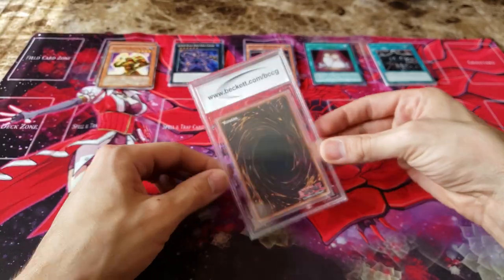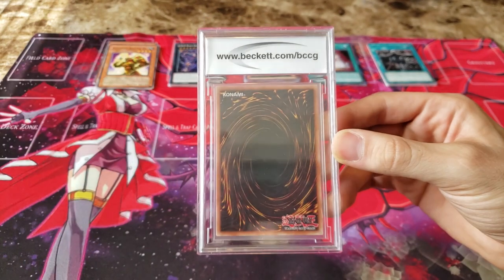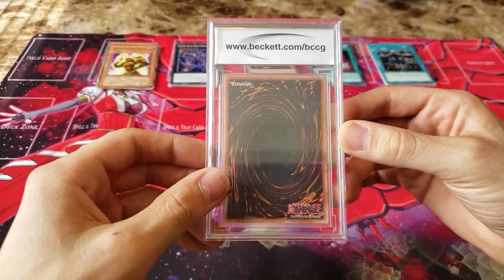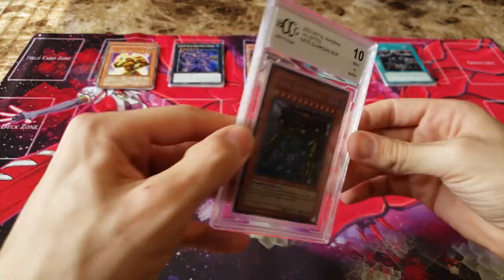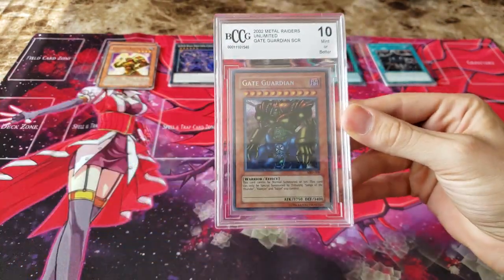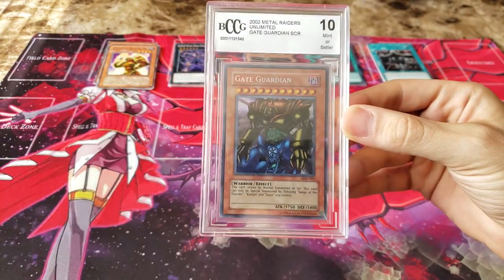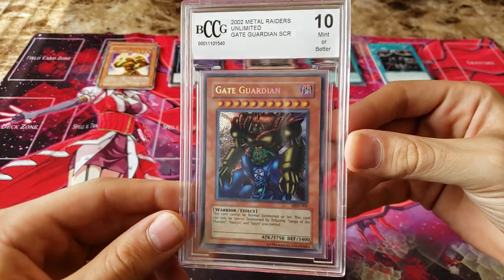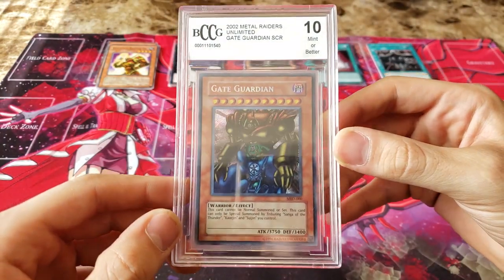Alright, so I have one card left and that is my Graded Beckett card. We didn't pull so hot, so I am hoping that we can pull a foil Graded card. And here we go — drum roll, please. And we have... Gate Guardian! He pulls the secret rare Gate Guardian. I think this is one of the best cards you can pull. Wow! This makes up for the box. Beckett Graded Gate Guardian Secret Rare — I think this is a $100 card if I am correct.